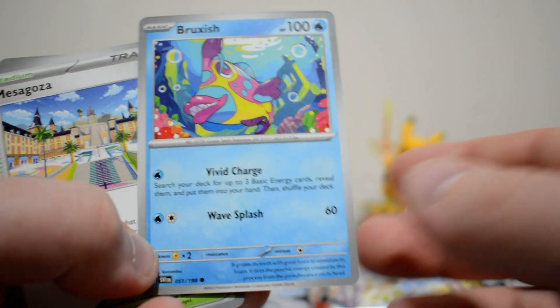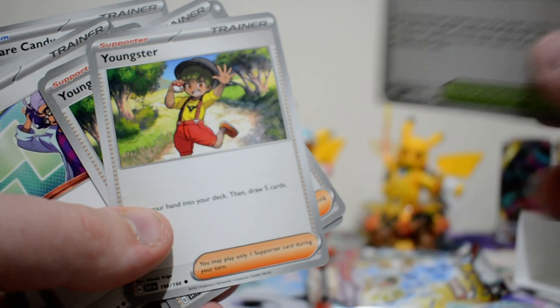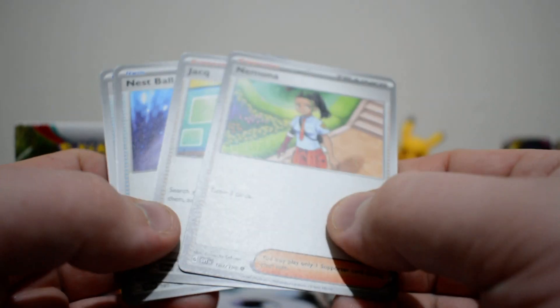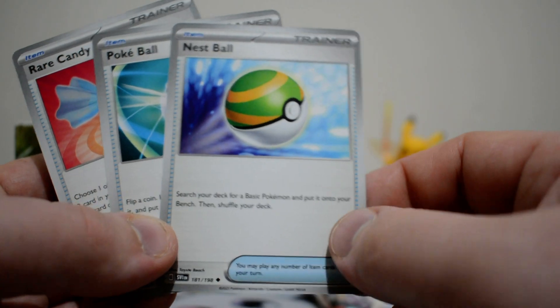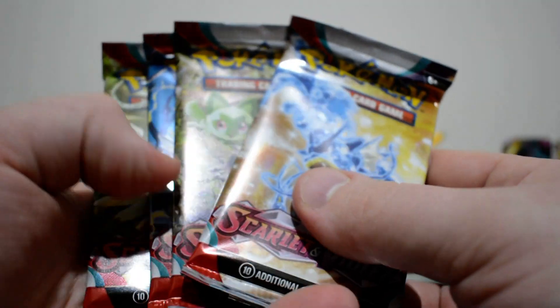We do get one Bruxish — most likely want to swap that out immediately. For the Stadium, we get the Mesagoza — amazing card. Highly recommend it if you're new to the game or want a deck that gets specific Pokémon out without running too many Pokéball variants. We get two Youngsters for cycling cards, a Nemona for simple draw 3, and Jacq, which is amazing for getting Evolution Pokémon. We also get a Nest Ball, a Pokéball, and a Rare Candy. In fact, this Nest Ball might actually make it into the folder — it's interesting how common cards can actually be worth it.